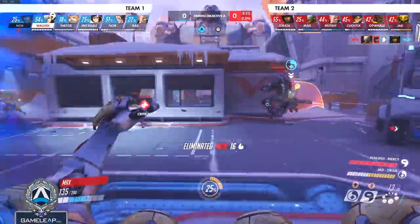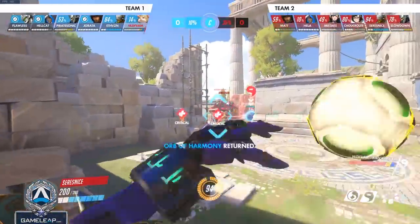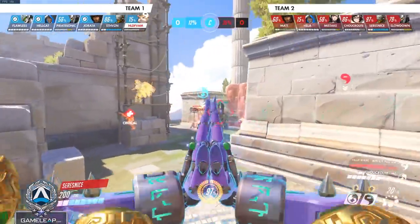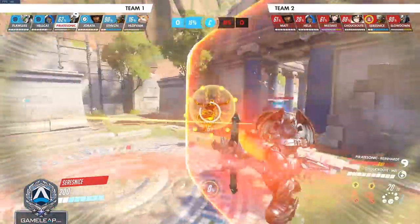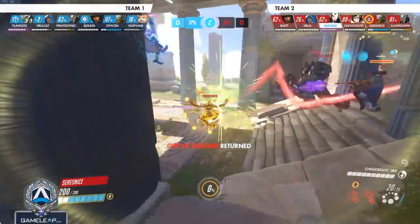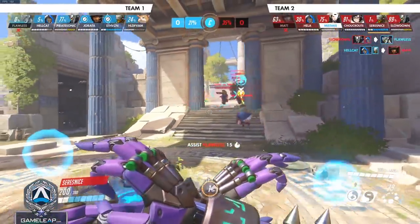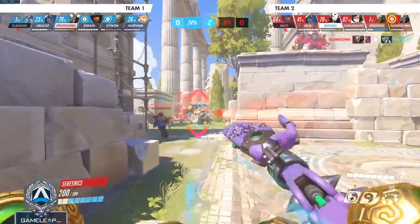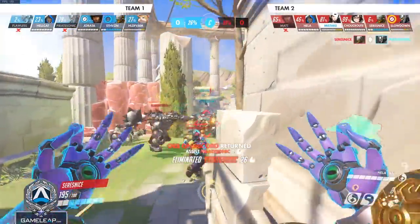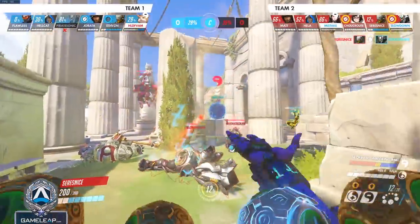As a bonus tip, keep in mind the Transcendence travel time. Many Zens will see allies low, use Trance, and won't keep in mind that it's not going to get there in time to actually keep allies up. Also, a lot of Zens don't consider repositioning themselves. Enemies are going to be looking to punish you right when you get out of Trance, so in the last couple seconds of Transcendence — using his increased movement ability — really try to position yourself to strong positioning where it's harder for enemies to punish you.